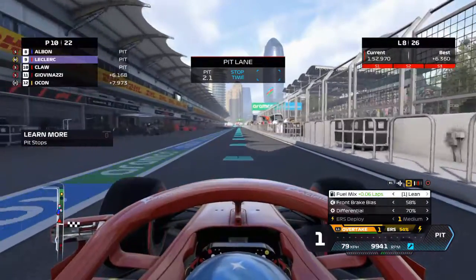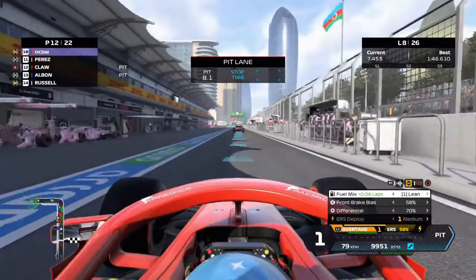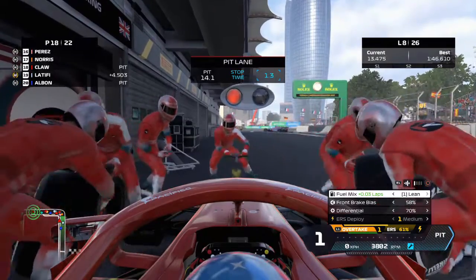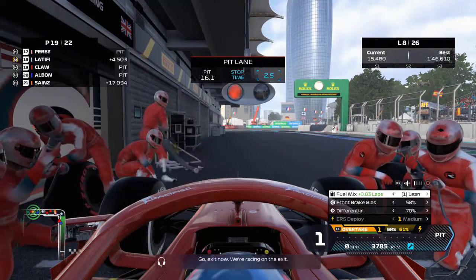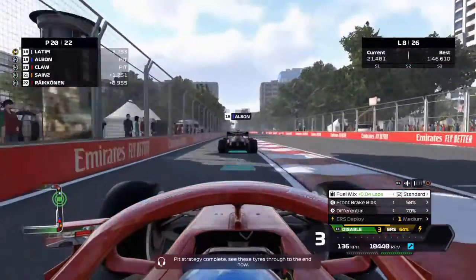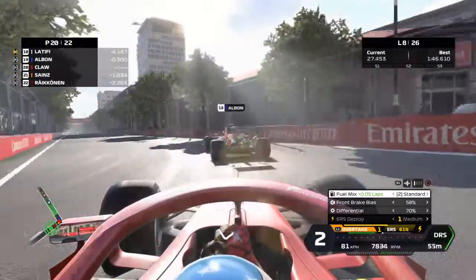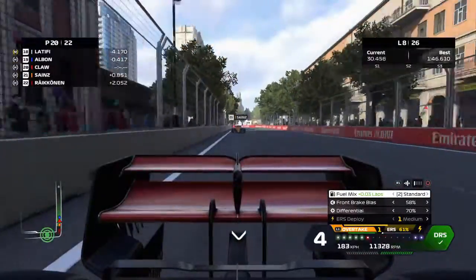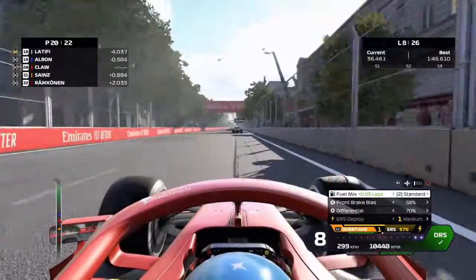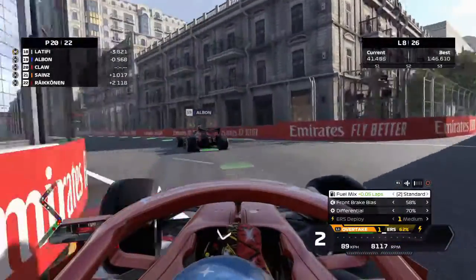A 2.5 second stop — though I actually had to wait because of our pit board, so we wasted like half a second to a second there. Out in P20. I'm pretty sure everyone is on a different strategy. On lap 8, P20, on the hard tyres which we're going to be on until the end of the race — just need to buckle in. At the end of lap 8, King is in P17, which is not bad at all. We're just climbing up the positions, slowly but surely.